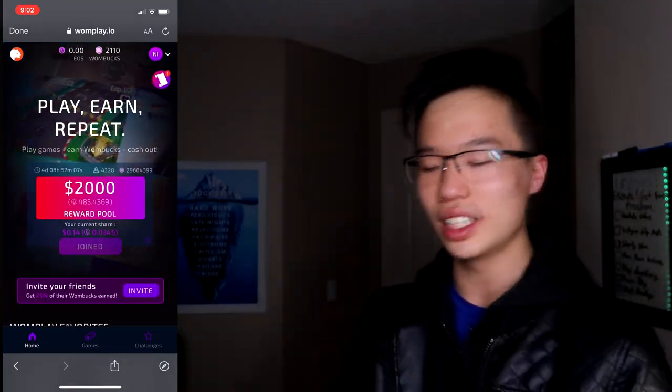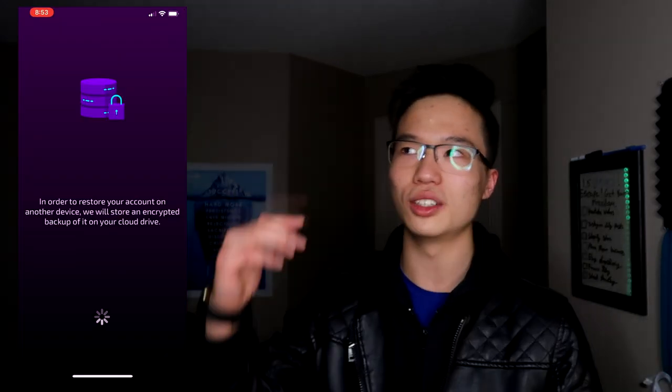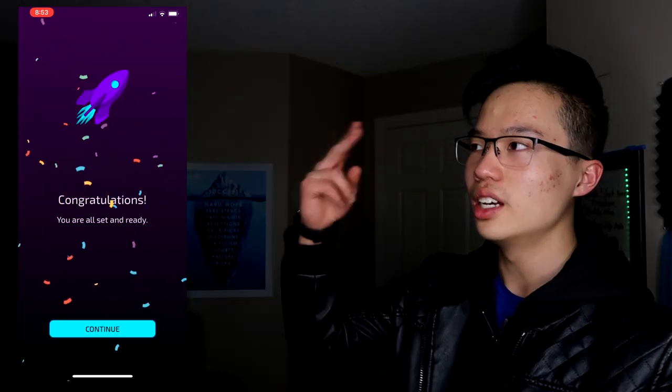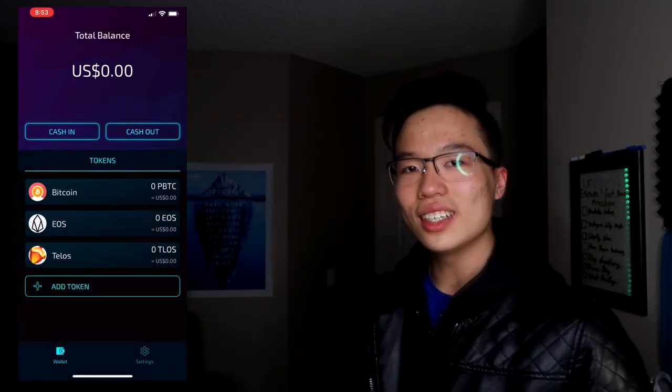All you have to do is hit 'Join Now' and they will cash out to your wallet. Once you join the reward pool, just wait until they pay out, which happens every single week. It's a very nice app in that it pays relatively quickly compared to other apps. Once they pay out, you should see your cryptocurrency added to your Wombat Wallet. Make sure both emails — on OnePlay and on your Wombat Wallet — are exactly the same.